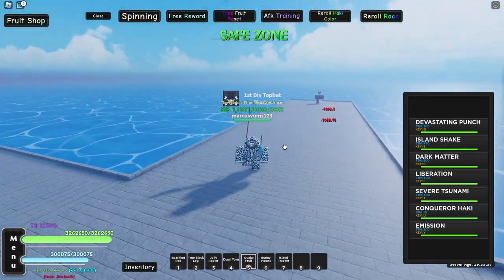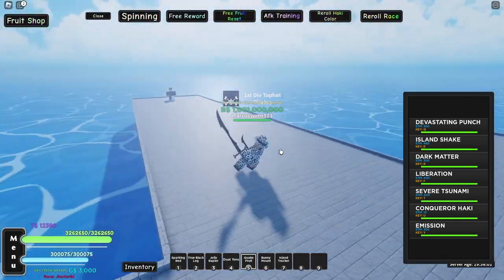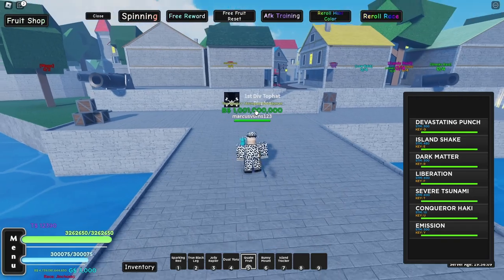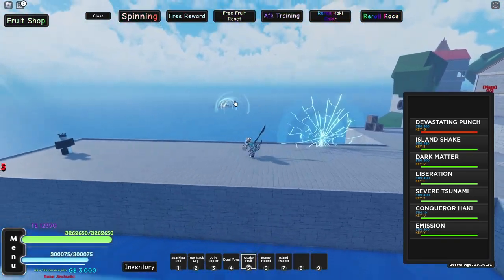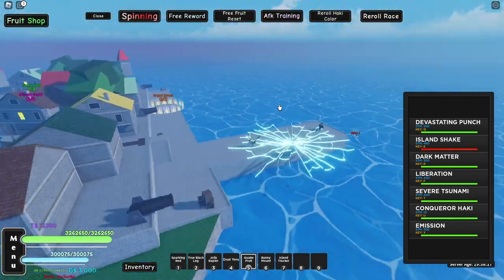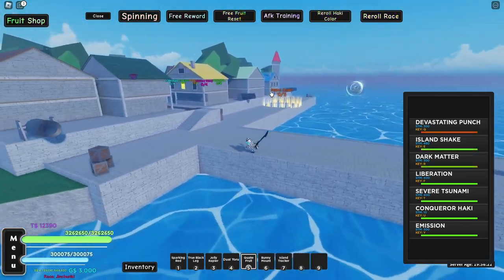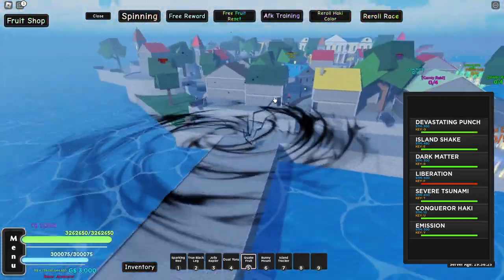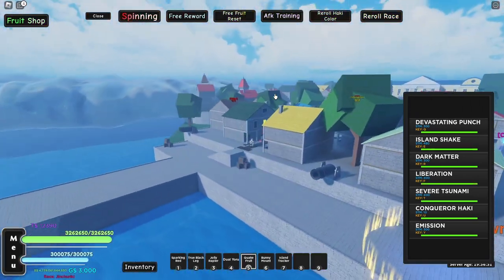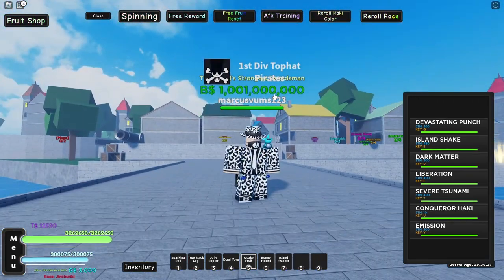Next fruit is the quake which I've already awakened since I used it earlier in gameplay. To get this you need a scroll from the maze raid which has a 40% drop chance. First up is devastating punch, a very large wide-range attack. We got island shake, pretty cool. Dark matter is another kind of like devastating punch. Then we got liberation which is another kind of island shake. And finally the severe tsunami — as you can see it covers an entire island.